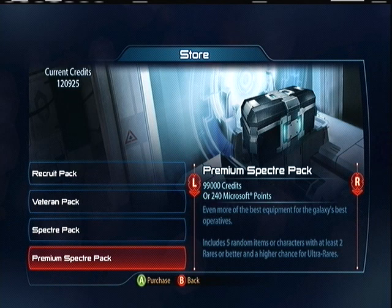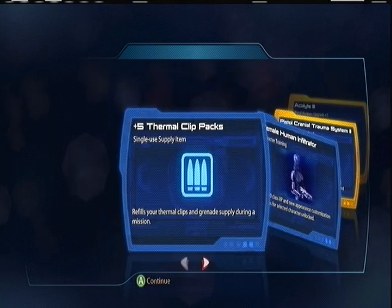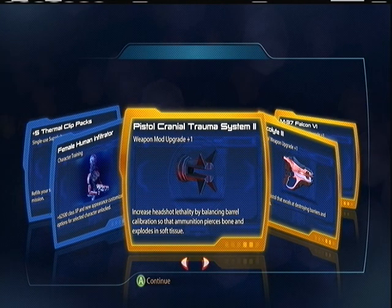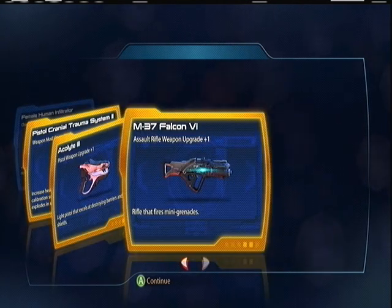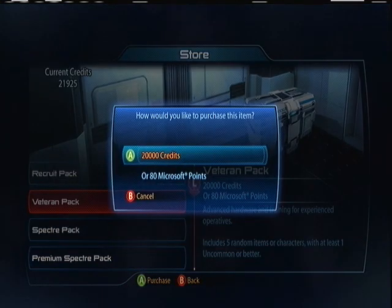Last pack — something awesome, new class! Thermal Clip Packs, Female Human Infiltrator, Pistol Trauma System two, Echolite three, M37 Falcon. No new classes — that's a downer. Zero for 20. I guess I'll be making another video when I get a million credits.